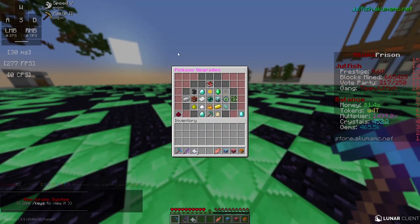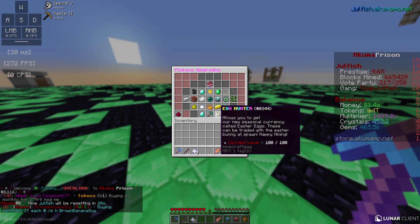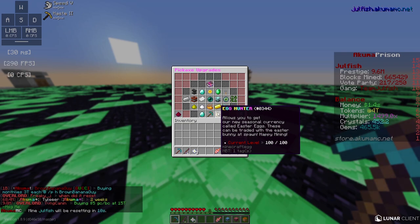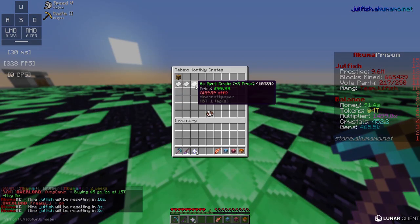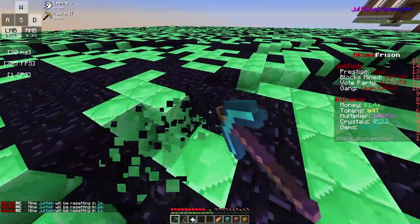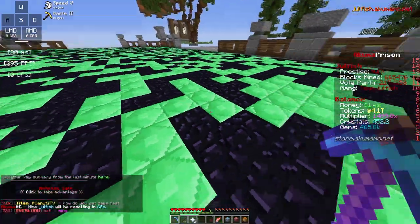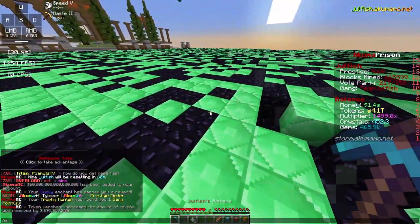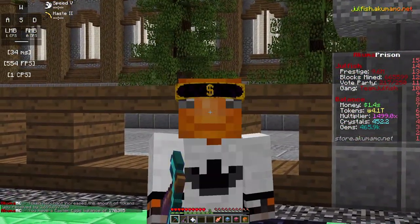The next enchant to check out is Egg Hunter, which lets you get the seasonal currency called Easter Eggs. These can be traded with the Easter Buddy at spawn. Easter did pass a few weeks ago, but every season they'll always have an enchant like this that lets you get free $20 monthly crates. This only costs around 5 trillion tokens to max out, and with max Token Miner and Token Merchant I already have 4 trillion after mining a few thousand blocks.